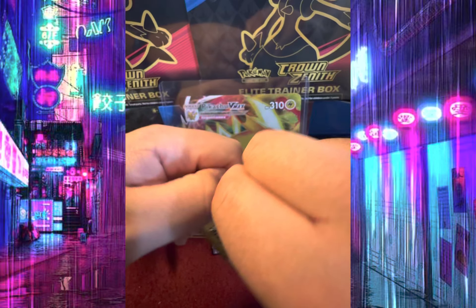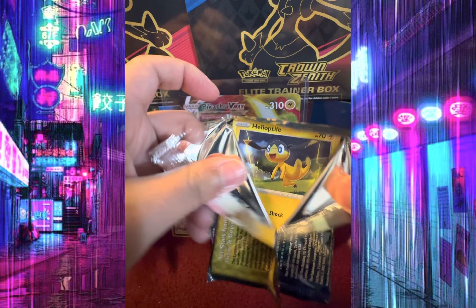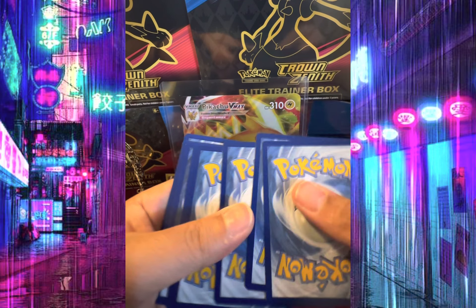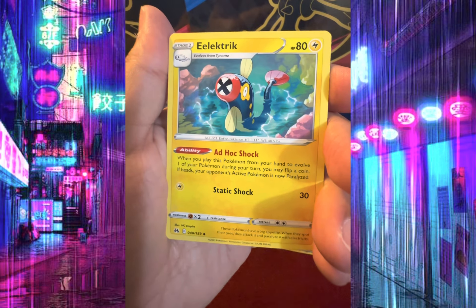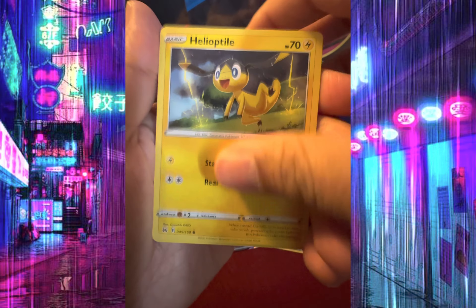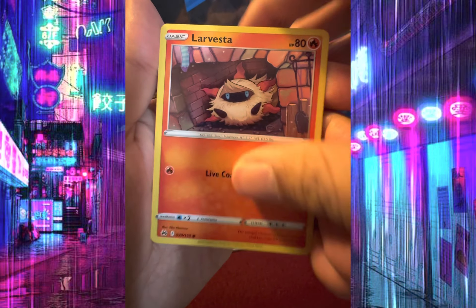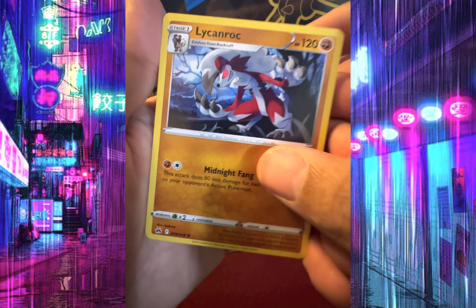Pack number two. Electric energy, Luxio, Rare Candy, Teleportile, Hanchum, Switch, Snorlax, Larvesta, Reverse Holo Gloom, and Lycanroc.